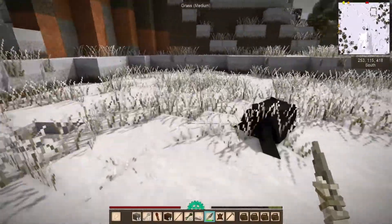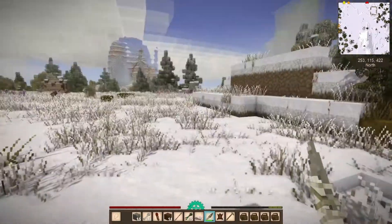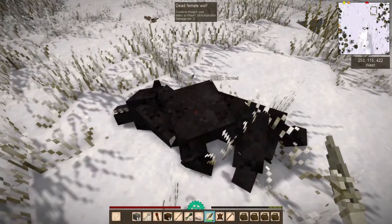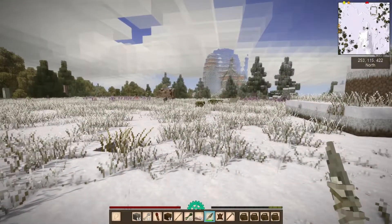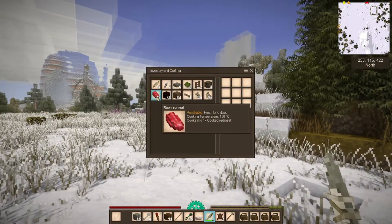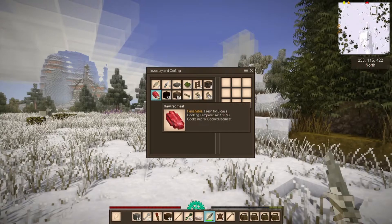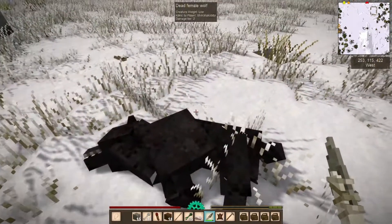Hey, welcome back everybody, this is Shino and this is episode 7 of a Vintage Story playthrough. Last episode we did a little bit of exploring, and I'm back over by the trader. I found a lot of interesting stuff, marked it on the map. I came here to do some hunting — this looked like it would be a good hunting ground, and it was. I killed two rams over in this area, got some fat and 18 pieces of meat.